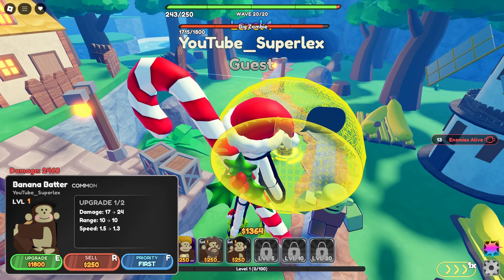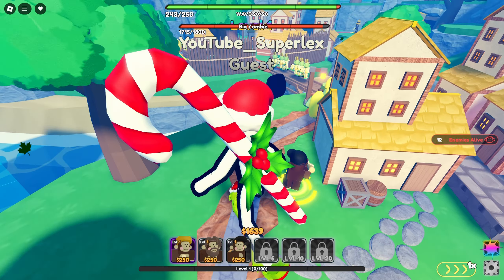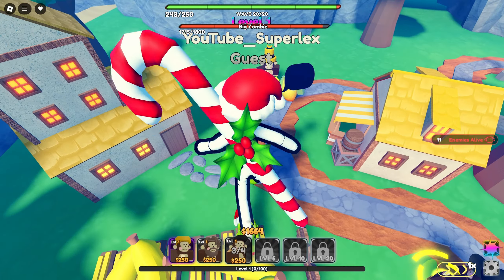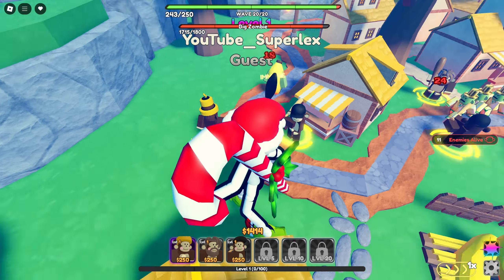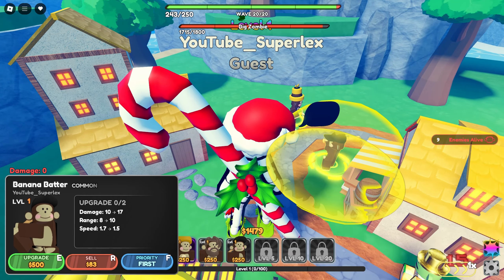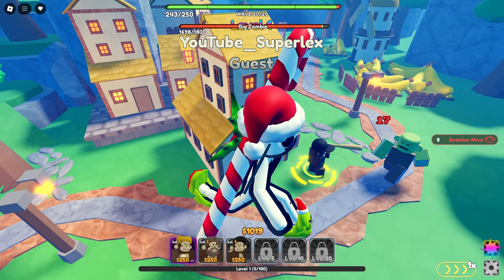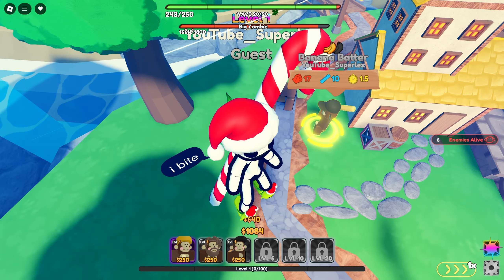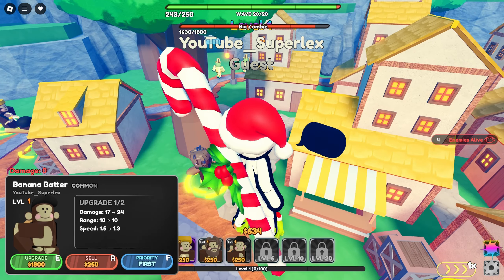Oh my gosh, big zombie! Okay, now would be our time to sell. As soon as he's done hitting him — this is what I was talking about — sell! We now have you, and what about you? You're still gonna do damage. I want to put you here — yes, that's perfect. I don't want to upgrade you... actually yes I do. Okay, upgrade. Maybe once. Where's big zombie? Is he still — yeah, big zombie is really slow. This could work, guys.